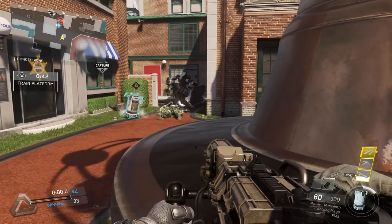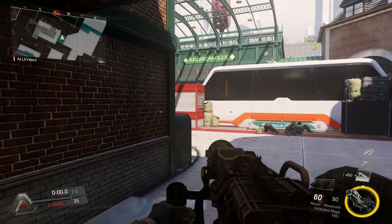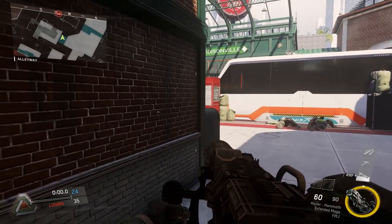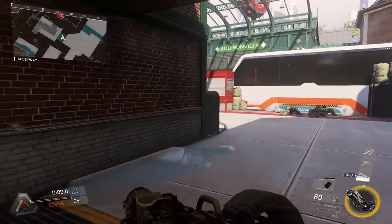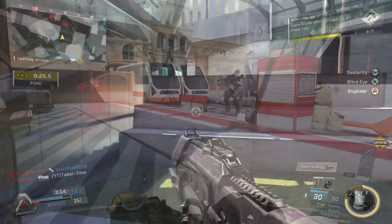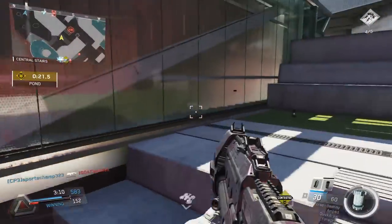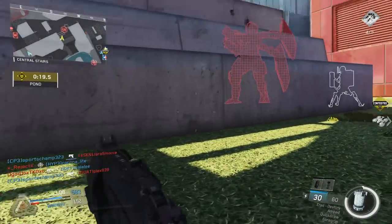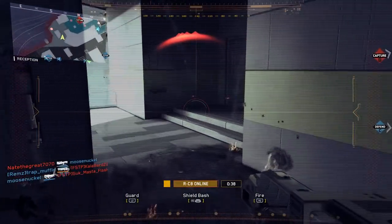Talk about making a difficult challenge incredibly easy. There are two more things to note about the RC8. First, just like the Apex, the RC8 is always displayed on your mini-map, with or without the Engineer perk. Of course, if you do have the Engineer perk equipped, it'll glow crimson red and you can see it through the walls. Second, there are two counters to the robot: Hardwired and BlindEye.